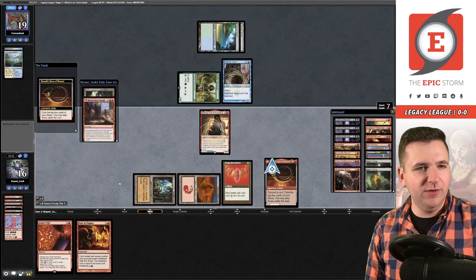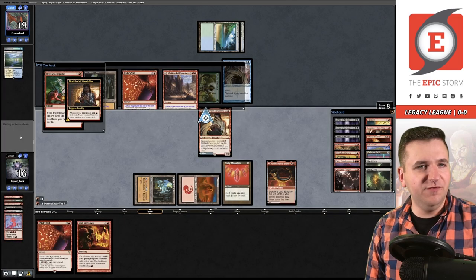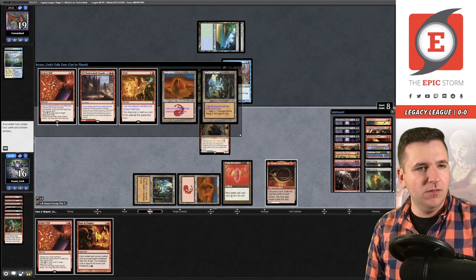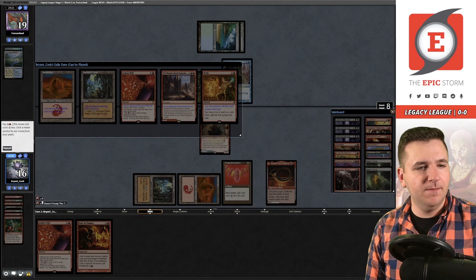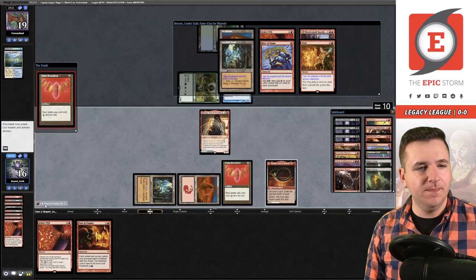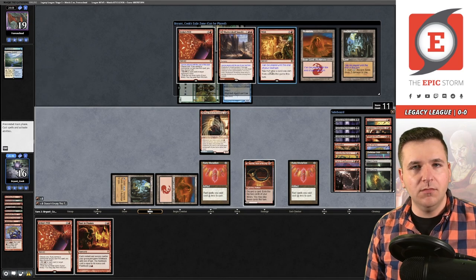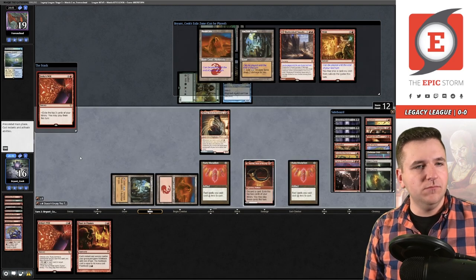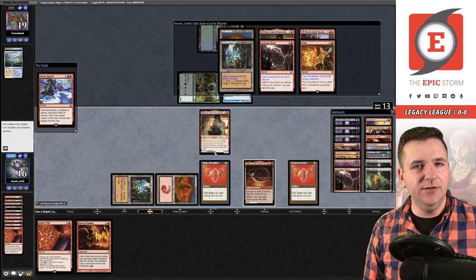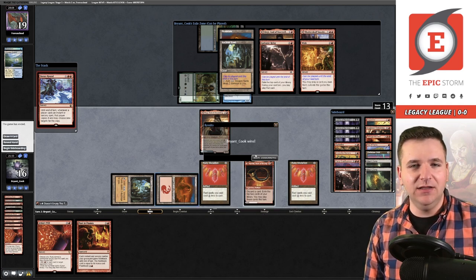Discard the Desperate Ritual — mana isn't our bottleneck. Reckless Impulse is free, storm count eight, and I had a wish — lovely. Exile the top three: a Jeskai's Will that costs one mana, another Ruby Medallion, Rite of Flame. Storm is eleven. Jeskai's Will is completely free — storm thirteen. Our opponent conceded the game — turn two win versus Infect. Some classic Ruby Storm action.